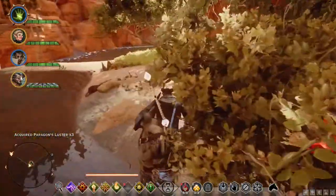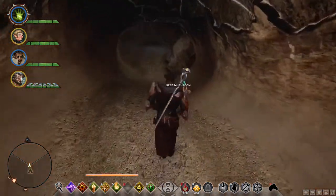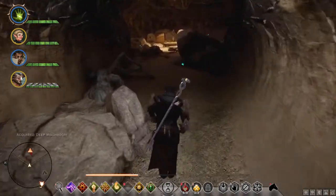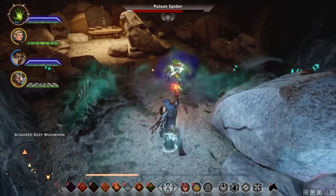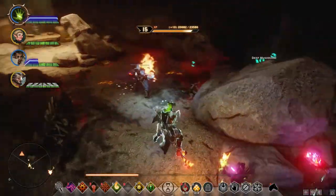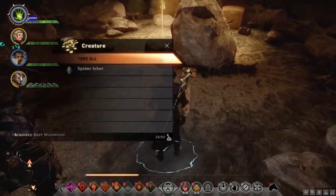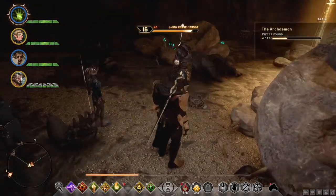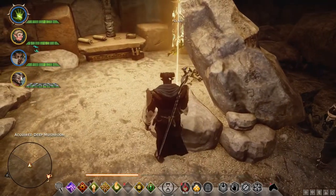Let's head into this cave and save first. It's got to be in here — this landmark's got to be in here. Spiders — stupid spiders. Let's get some deep mushrooms while we're here; you never know. Spider ichor — my favorite thing to sell. The Archdemon... what is this place?